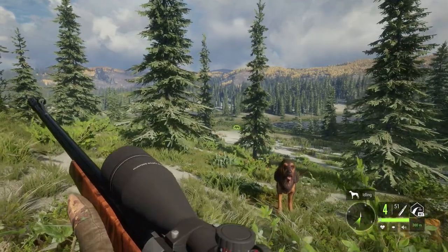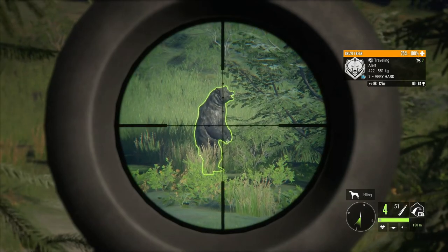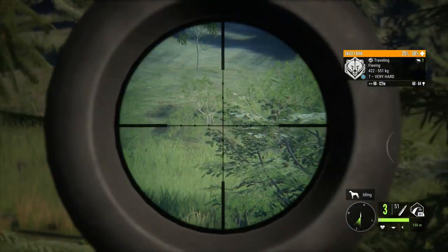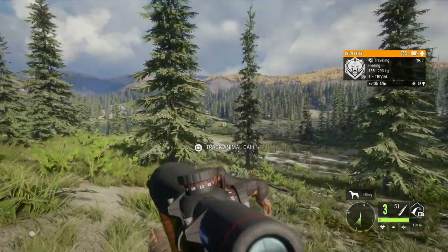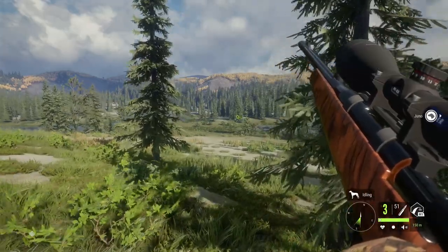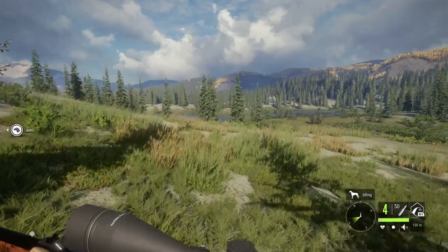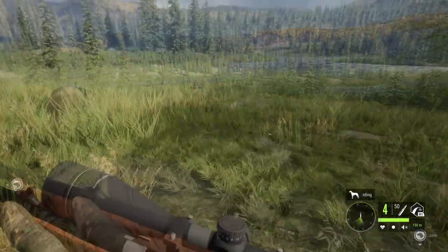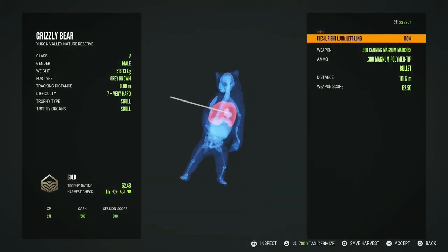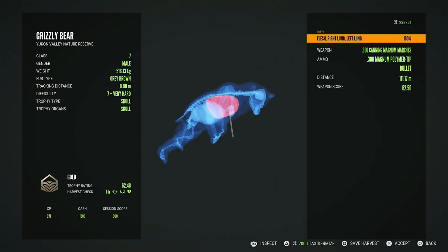Oh, I've got a grizzly right there - yep, grizzly! Definitely got a good shot. Oh there's another one right there - that's a level one. We took a level seven grizzly out with the .300 - that's the first ethical kill we have with this gun. Let's go see what this guy is - should be a gold I would think. Oh perfect - barely missed the heart on that guy, double lung, gold! Gray-brown interesting fur type.